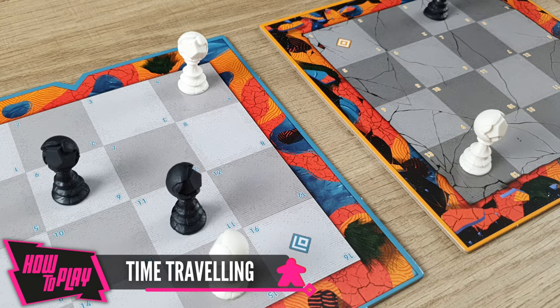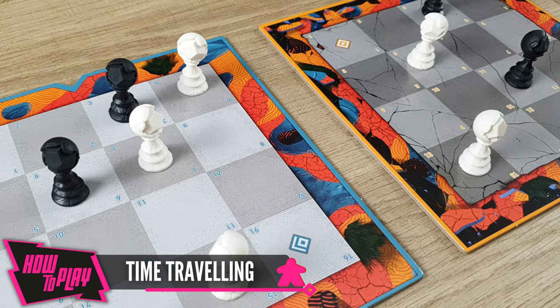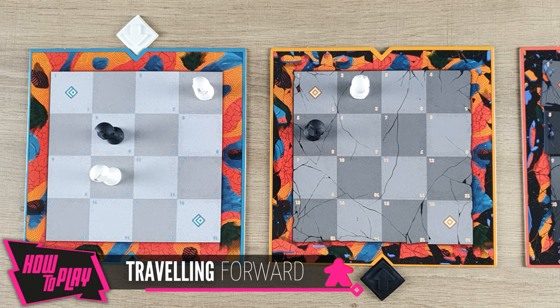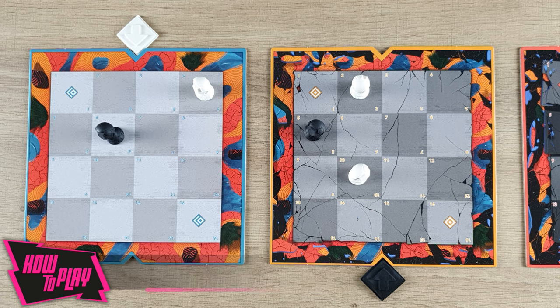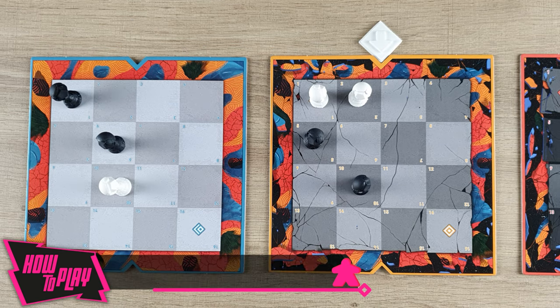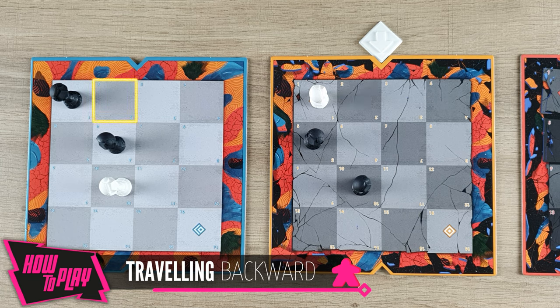Instead of moving around the same board, you can take time-traveling actions to move to different eras. There are two types of time-travels: traveling forward and backward, each with slightly different rules. Traveling forward is pretty simple — you just have to move a pawn from the board with your focus token to the same space in the next era. You can't travel to a space occupied by a player's pawn or object. As you progress through the four chapters of the game, you'll discover different types of objects. Traveling backward is a little bit more complicated, as it generates new copies of yourself. Basically, when a copy travels to the past, it lives again all the time required to reach the present.